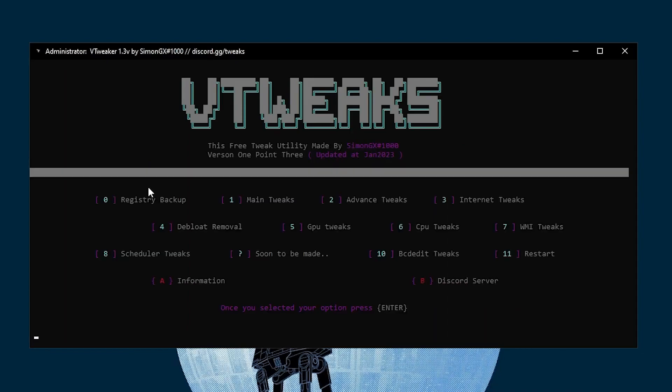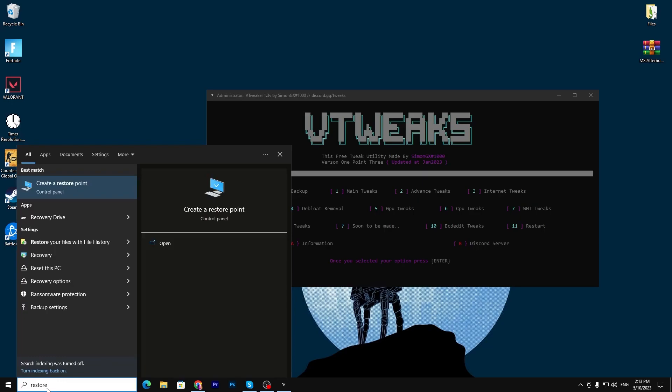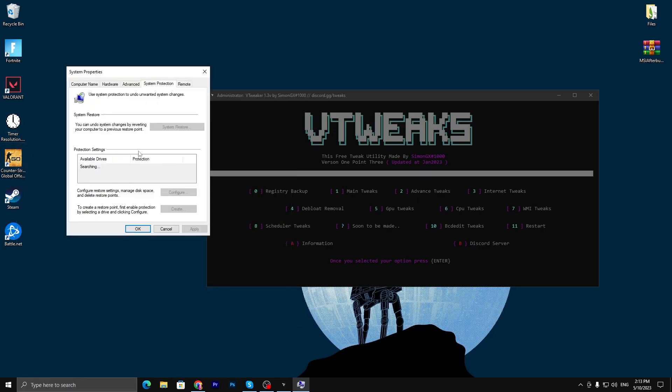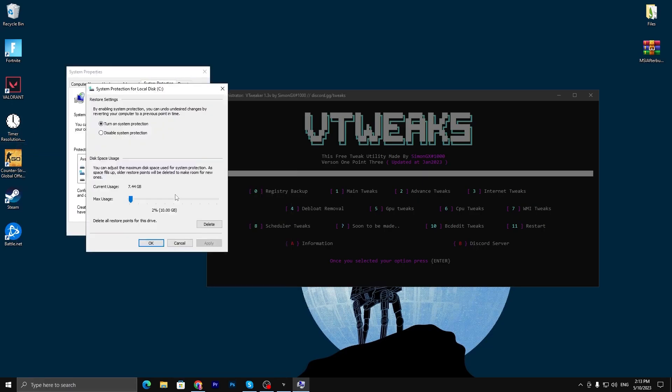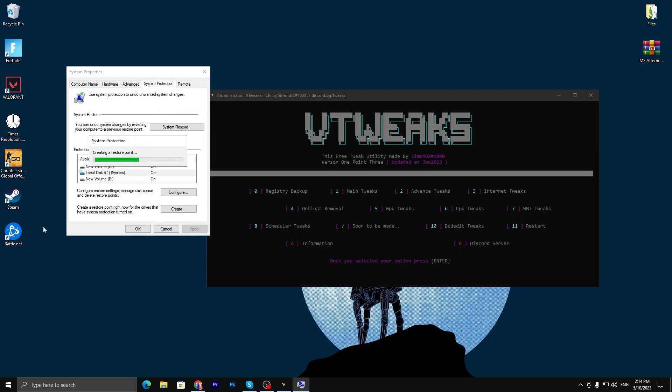Before using the application, I suggest you create a restore point on your PC. Go to Windows search, type 'restore,' and find 'Create a restore point.' Select your C drive, go to Configuration, turn on System Protection, set it to 2%, and click Apply then OK. Click the Create button, name it anything — I'm typing 'right back' — then click Create to create the restore point on your PC.